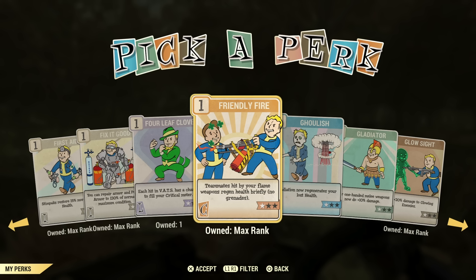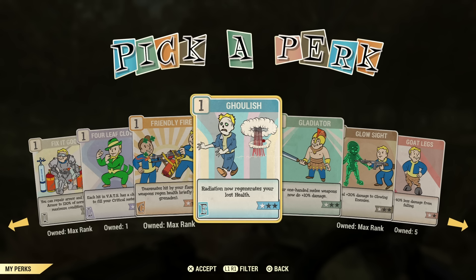Friendly Fire is a fun perk card. You can actually use a flamethrower to heal your friends and robots at events like Fissure Site or launching a nuke for the launch prep — it will heal the robots. Even if you don't have any ammo, you can go up to the bots and bash them and it will heal their health. I've used this on Fissure Site a lot and while launching a nuke to repair the robots. Not a necessity, but it's nice to have in your back pocket.